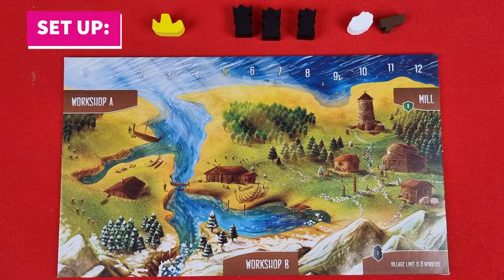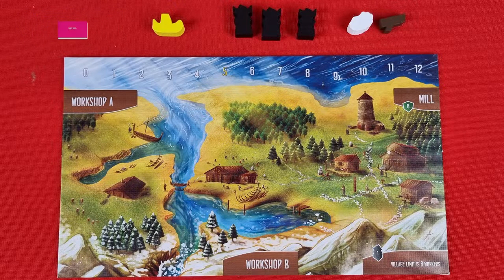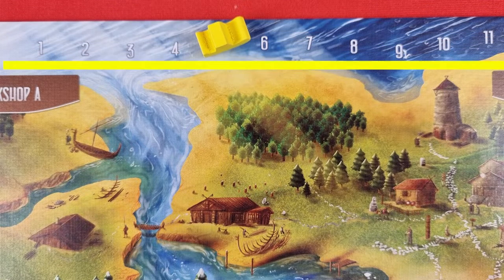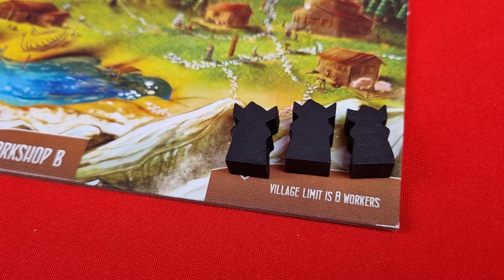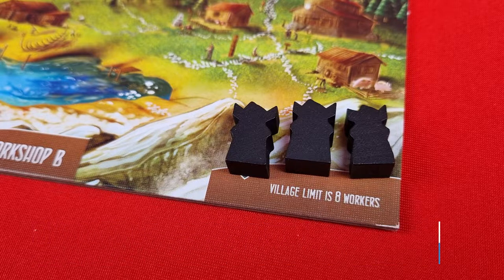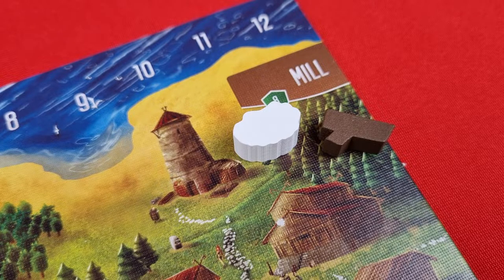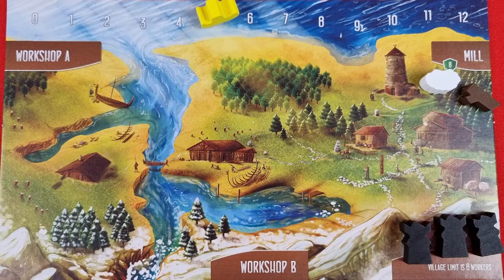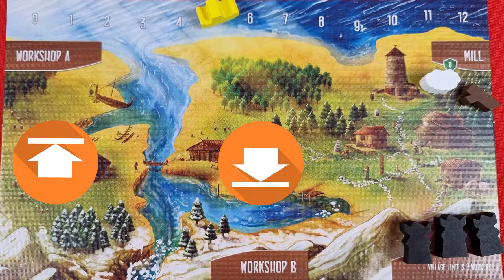To set up, each player should collect a player board, golden ship, three workers, and two resources of their choice. Place the golden ship on the number five — this scale is your gold tracker. Place your three workers in the bottom right of the board; a player may have no more than eight workers there overnight. On the right side of the board is the mill — place your two resources here. The mill may only hold eight goods overnight, however the capacity of the mill can change based on what ships you build.